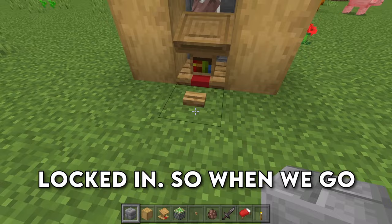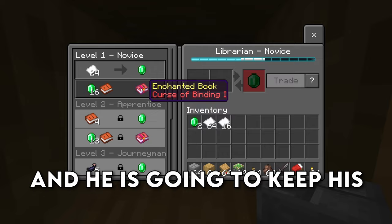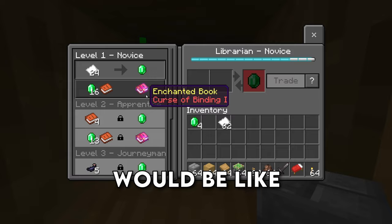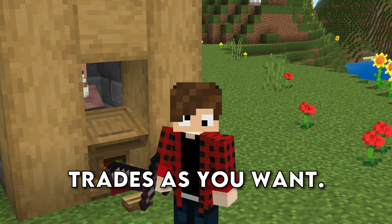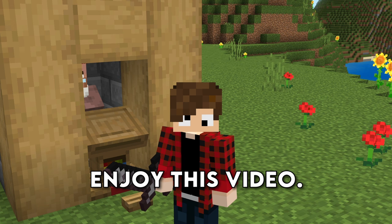When we go ahead and press the button, he won't unlink from the workstation and he is going to keep his trades so that we can continue trading with him. Ideally this would be like a Mending book, but you can have a bunch of these guys side by side and get as many trades as you want. This system is super useful and super easy. Hopefully you guys did enjoy this video — if you did, please be sure to subscribe and leave a like. My name is 1FMC, and I will catch you guys in the next one.